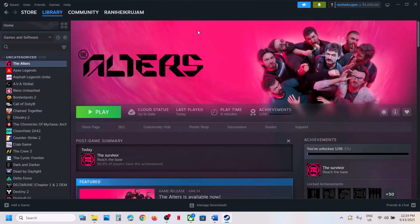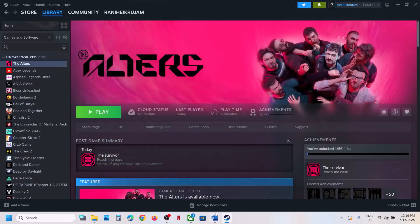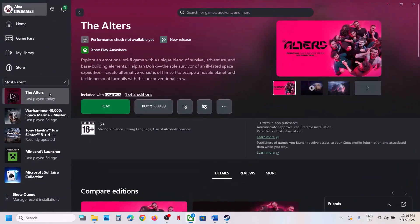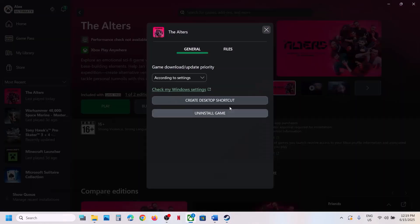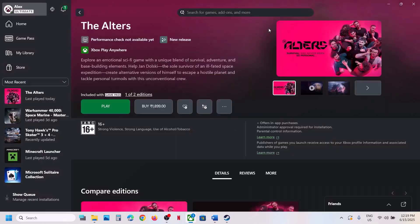The next step is to verify the game files. For Steam users, right-click the game, select Properties, go to the Installed Files tab, and click Verify Integrity of Game Files. Once verification is done, launch the game. For Game Pass users, right-click the game, select Manage, go to Files, click Verify and Repair, then launch the game.